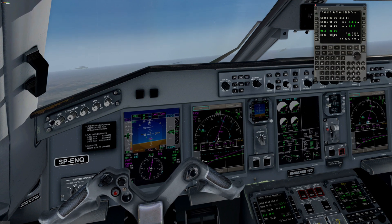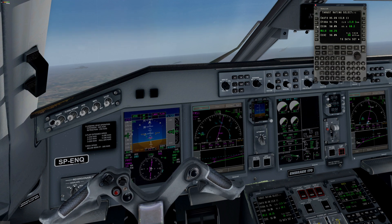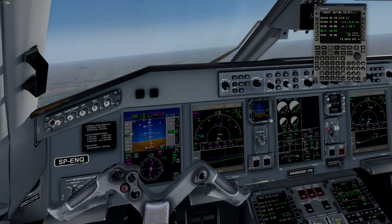Even if you change this mode to manual, you don't have to be afraid about further settings, because when we reach flight level 120 — our cruise level — the mode will change automatically to cruise. I will show you that in a few minutes. For now, switching our altimeter settings to standard.